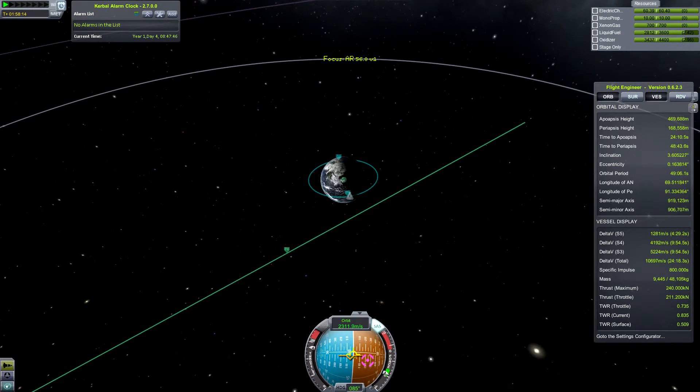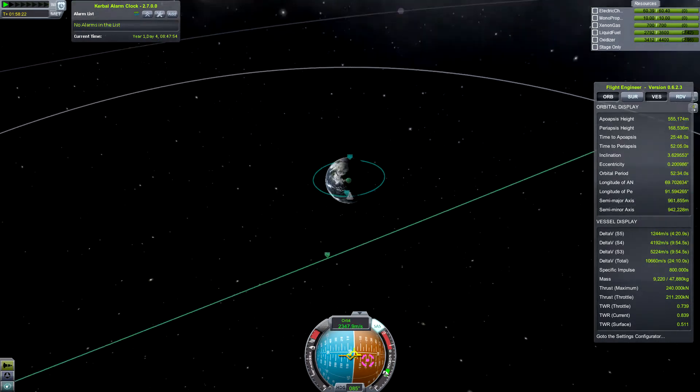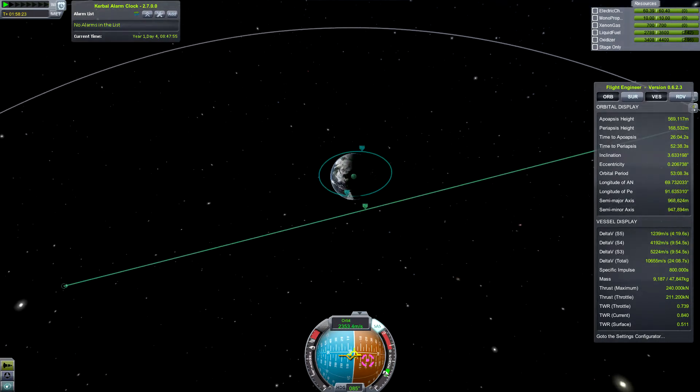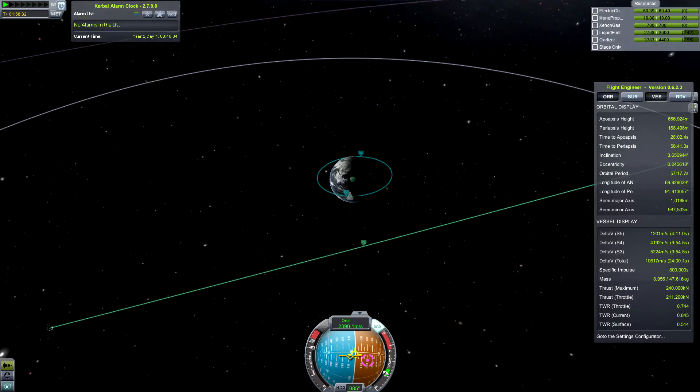I find one that crosses Kerbin's sphere of influence that isn't too terribly massive — it's a Class C, which is 7 to 10 meters I think. And I realize, wait a second, that's completely out of the plane. I'm going around the equatorial of the planet, and this is going almost underneath the pole. That's going to be tricky. I have lots of delta-V, but actually figuring out how to get there at the right time is going to be kind of tricky for me. It looks like I have some more to learn about orbital mechanics, even KSP's simplified orbital mechanics.